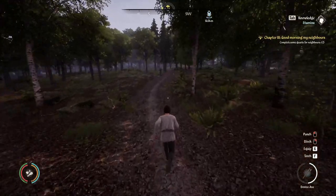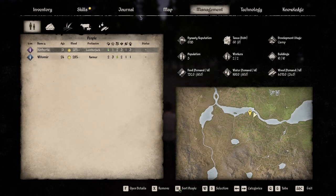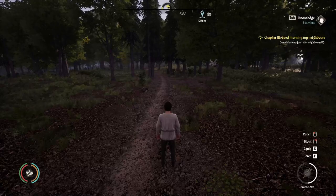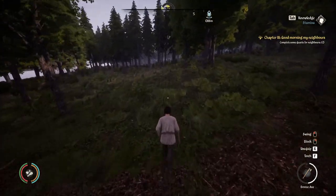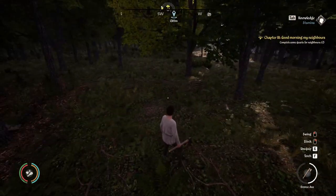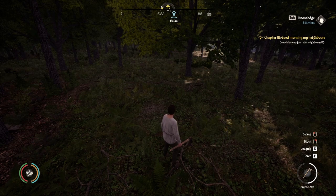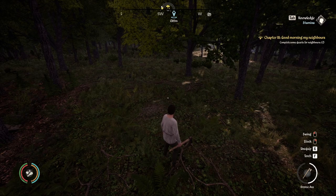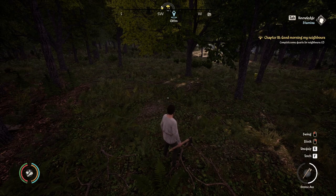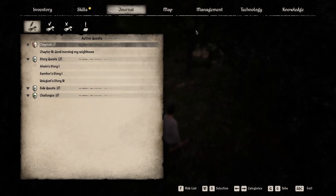For the next tip: opening your inventory, management screen, map, or any of those tabs using their hotkeys pauses the game. So if you're strolling around the map or chopping trees and you suddenly hear a wolf, you can hit I, N, M, or J to open any of these screens and the game will pause.